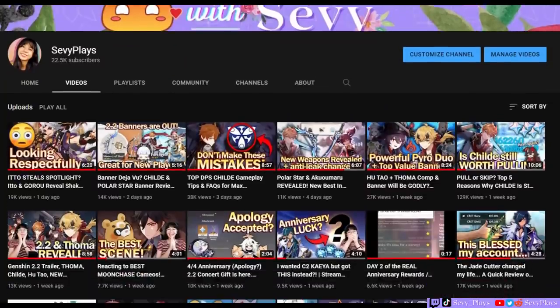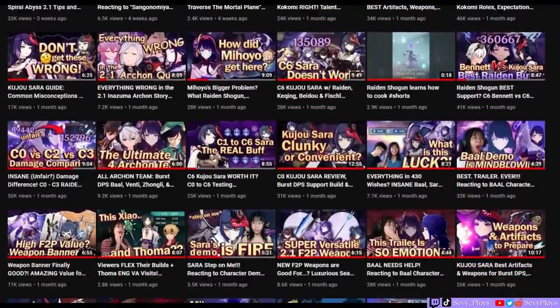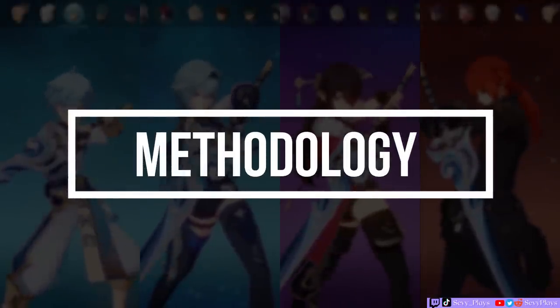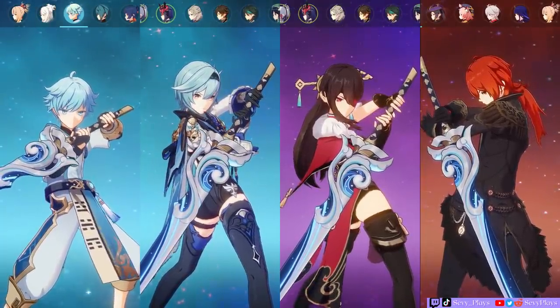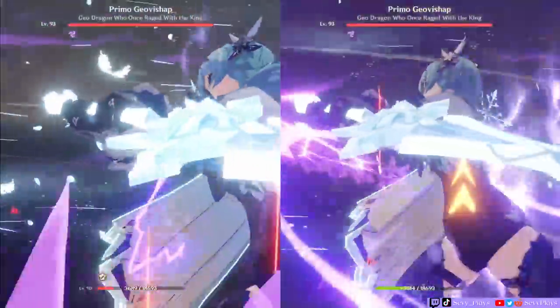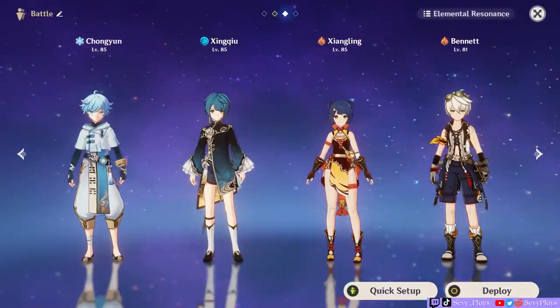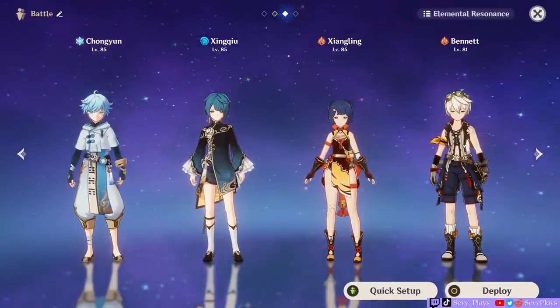By the way, if you're new to my channel, I do a lot of testing videos with new weapons and characters, so if you're into that, please consider subscribing. My methodology is simple — I'll be trying this Claymore on four characters: Eula, Beidou, Chongyun, and Diluc. These are Claymore users who rely on their bursts to deal a good amount of damage. I'll be executing the same attack rotations and will compare the burst damage they can deal. I'll also place them in teams that are either popular combos or with optimal burst combined costs.